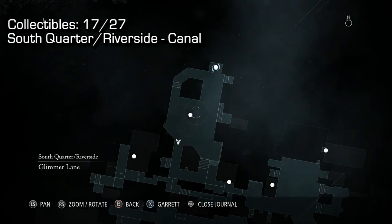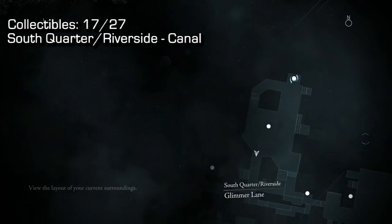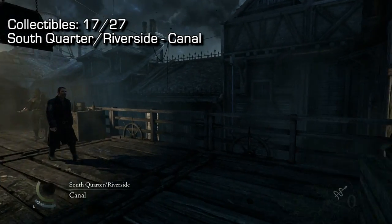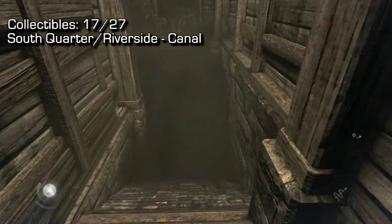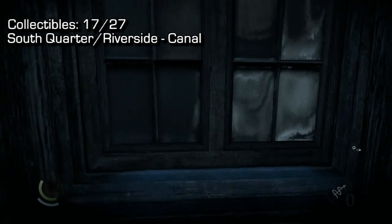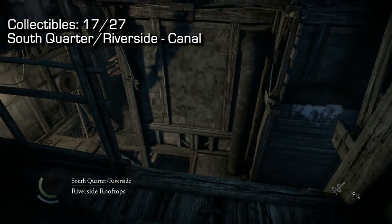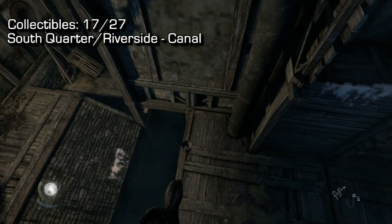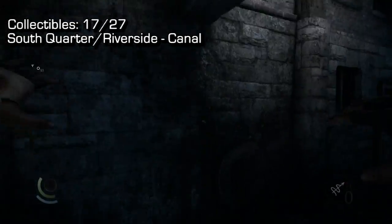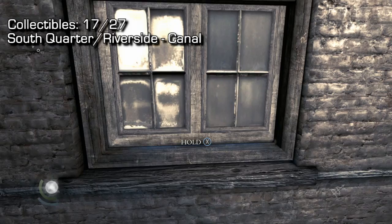Moving on to number 17 — not far at all from the previous collectible, also in South Quarter / Riverside in the canal area. Going underneath the last collectible, hop over this barrier, follow the hallway, and you'll find a window. Open that window, go through the loading screen, go forward and drop down. As soon as you drop down, turn 90 degrees to your right, mount up onto this beam, and go inside the next window.